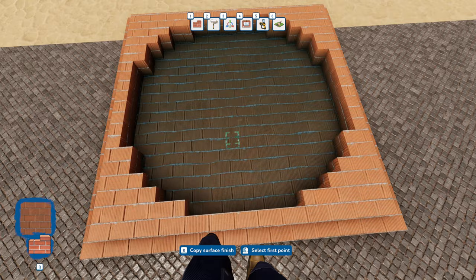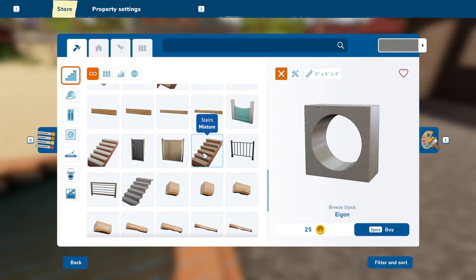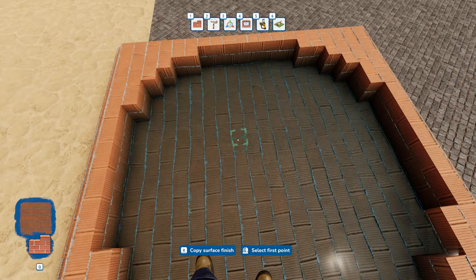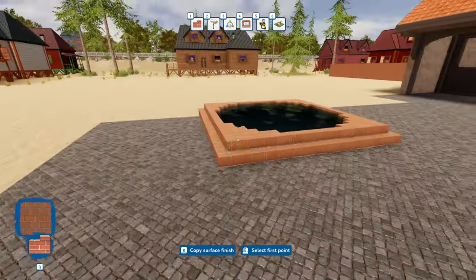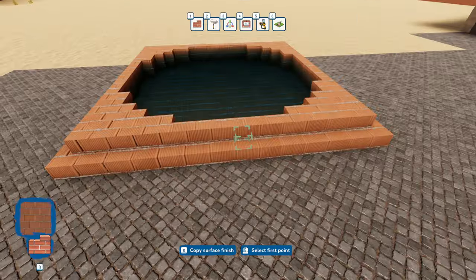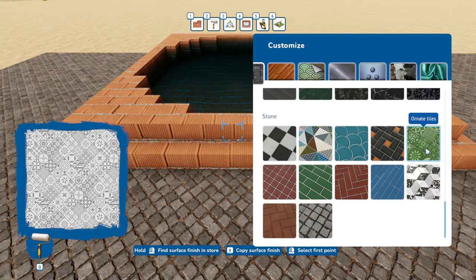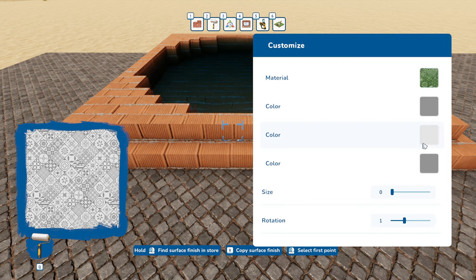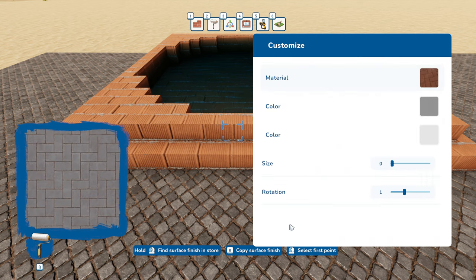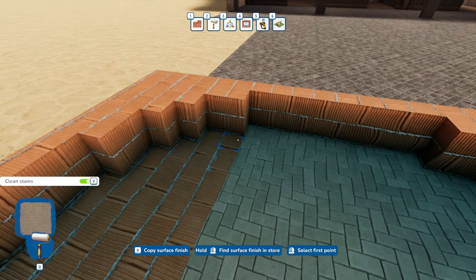Maybe we make like a little planter area in the middle - I think that'd be kind of cool. As far as what this block should look like, I have no freaking idea. Let's look at what we can make this out of - we can make it out of tile, like a Greek tile. Like a patchwork tile - what does this look like? That's not bad at all, especially down inside here. Oh, that's freaking cool!